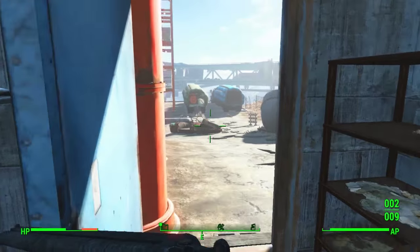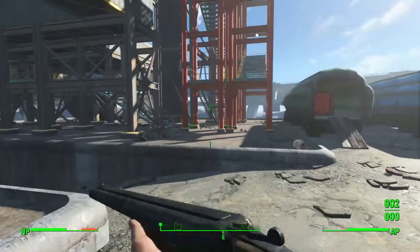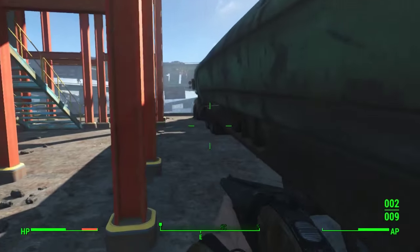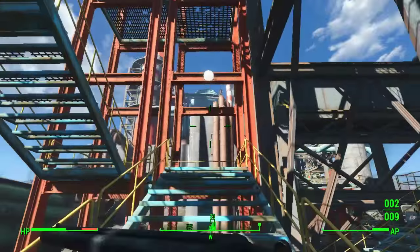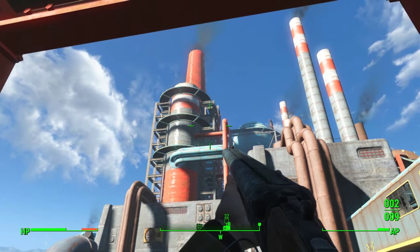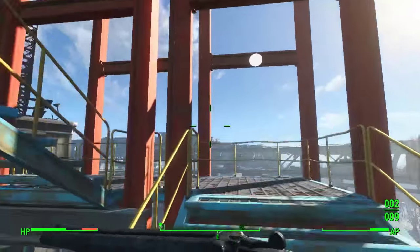Anyway, I just thought I'd make this for those of you that are struggling — it is right underneath the room, it is that simple. Hope this helps. That is the Corvega safe key and safe location guide. Just up there in front of me as well there's a bobblehead, so go and get that too — but that's another guide. Thank you and I'll see you guys in the next one.